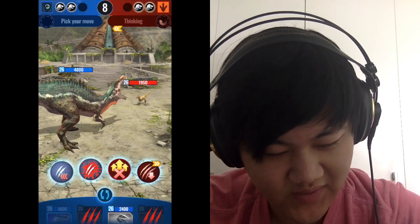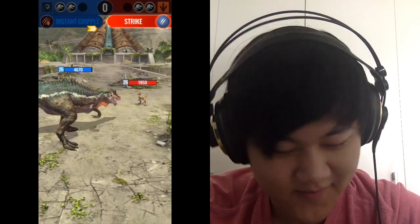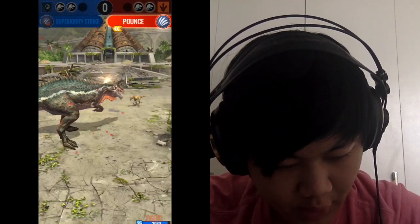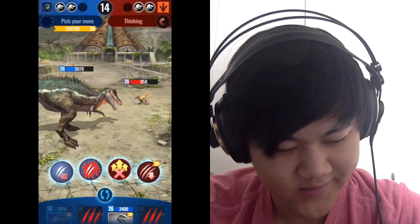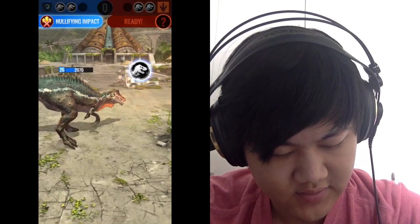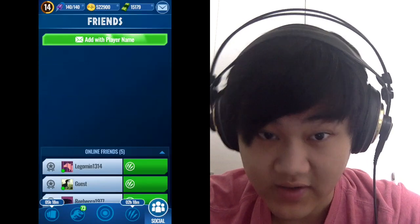I'm gonna instant cripple them just to see if they've learned yet — how to handle an instant cripple dino on turn one. All right, superiority strike it and it should be over. The last dino is Iguanodon which has like no HP left. Good game then. All right CR, good game — thanks for the first challenge, now moving on to the next one.